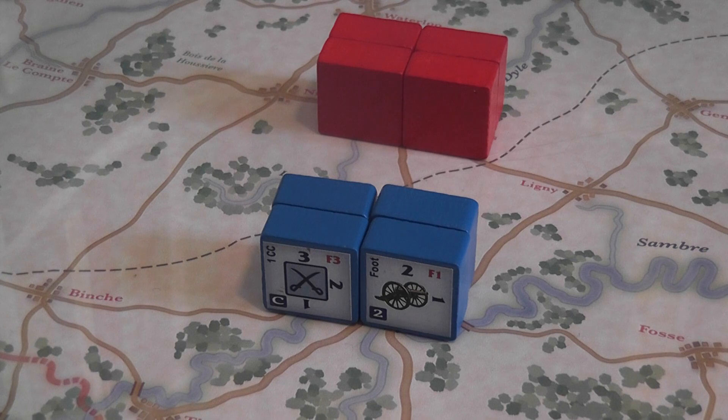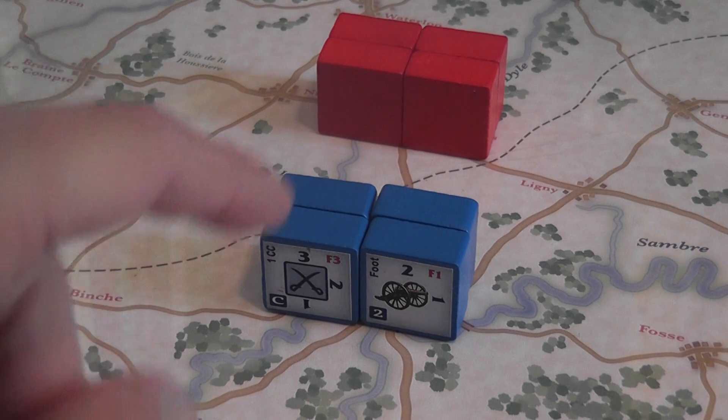Players alternate taking turns. The active player first goes through a movement phase, then resolves battles. During the French turn only, there is also a supply phase in which the players check the supply situation for the allies — the French player can cut ally supplies — and then you check whether one of the players has won the game or not. But movement phase first.